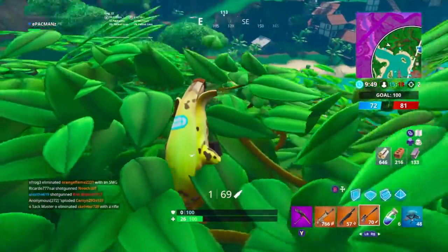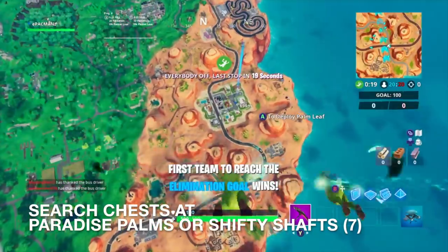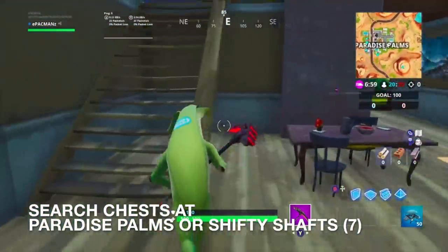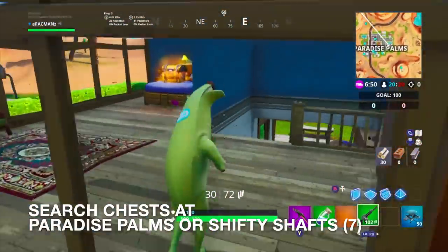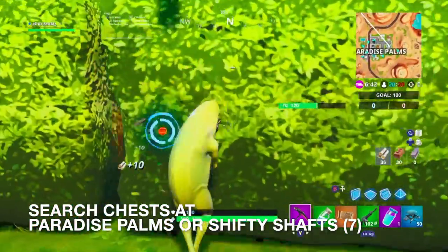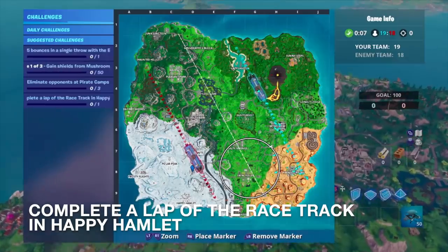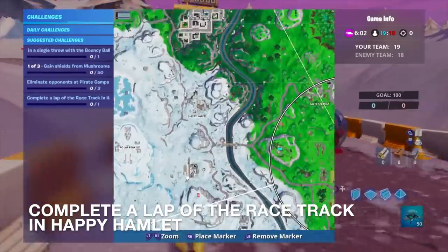We got two challenges done and we got four out of seven chests. Paradise Palms this time around is going to be a hot drop, but we're going there anyway. We just need three more — we're at four out of seven. Here's number one, number two, and then one more — it's actually in the RV, nice. So we completed our chests challenge. We are headed toward the enemy side to complete the next challenge.